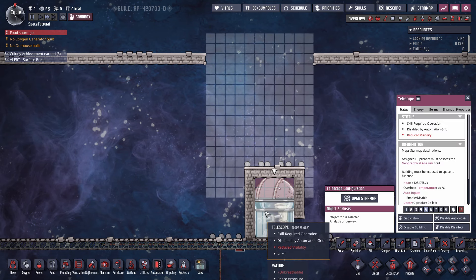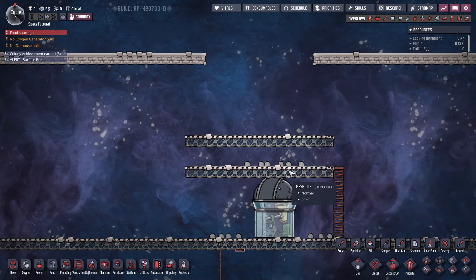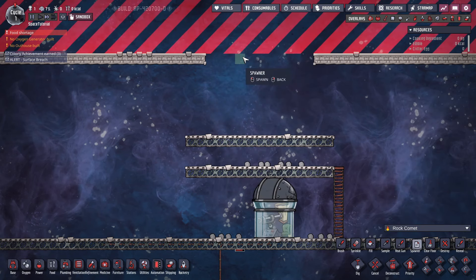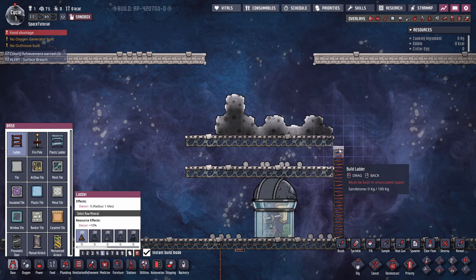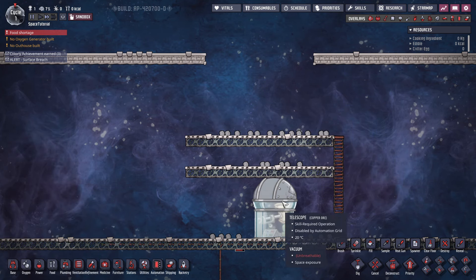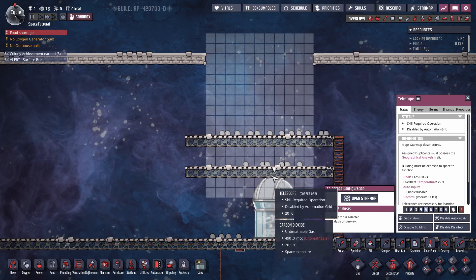Another option if you want increased visibility without too much effort: just throw in a couple of layers of mesh tiles. The telescope can still see the sky perfectly, and if a meteor shower does start, it can't hit the telescope itself. Later on you can have your duplicants come back up and clear it, or put in automated mining drills on the side.